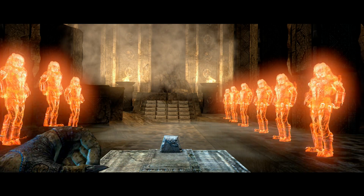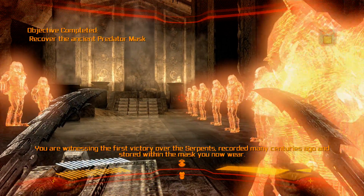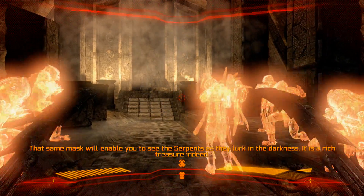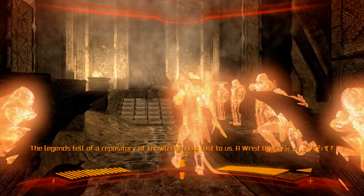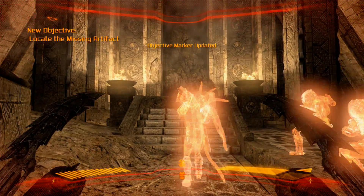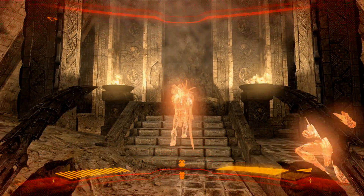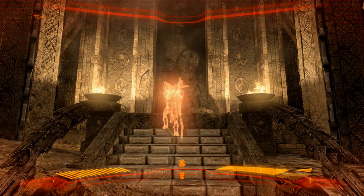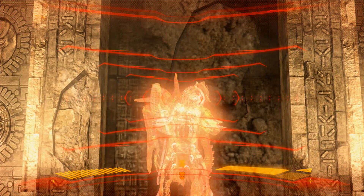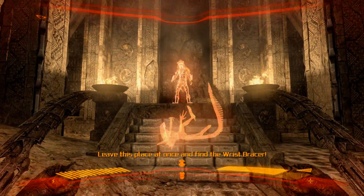You're witnessing the first victory over the serpents, recorded many centuries ago — soiled within the mask you now wear. That same mask will enable you to see the serpents as they lurk in the darkness — it is a rich treasure indeed. The legends tell of a repository of knowledge, now lost to us — a wrist bracer. You must find it. A wrist bracer? This looks fucking cool. That's awesome. Leave this place at once and find the wrist bracer.